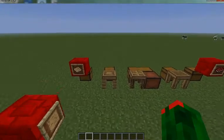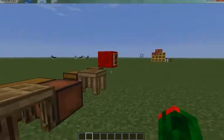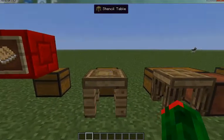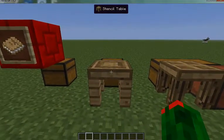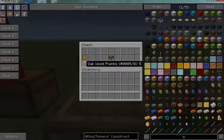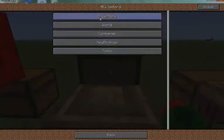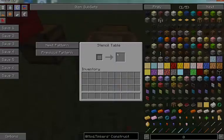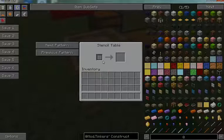The next thing to craft, or else almost all of this is practically useless, is a stencil table. You craft that with a blank and a blank pattern. And here's your stencil table.